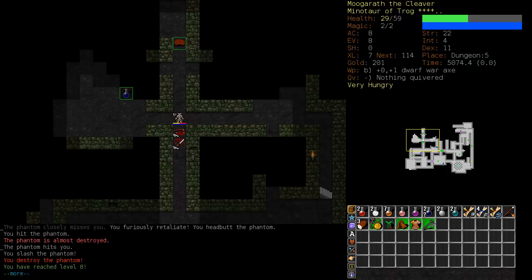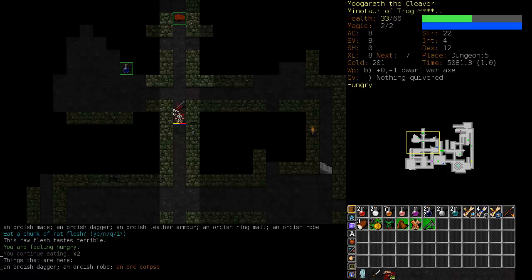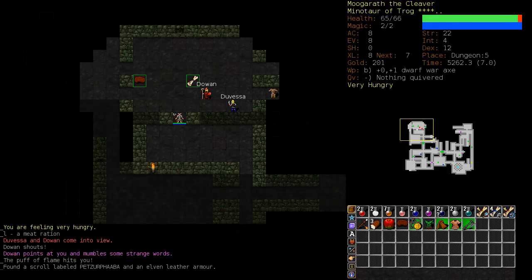They hit pretty hard - he took about half my hit points down. We're at level 8 now. We got a dexterity point. I think a Minotaur gets a random strength or agility every four levels. That puts our dexterity up to 12, so I might decide to increase strength from now on. Strength does not increase your damage much - it's a little counterintuitive to most video games. Most of your damage comes from your skill in that weapon.